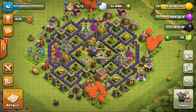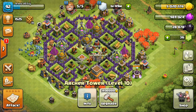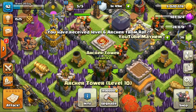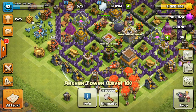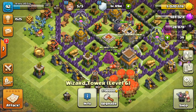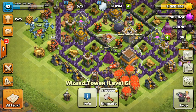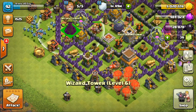Tip number two is really easy and helpful. We've all been in this situation where we want to change the placement of objects — for example, swapping an archer tower with a wizard tower for more defense. What we usually do is take out one tower, place the other, then move the first back — which takes a lot of time. The easier trick is to just take the wizard tower and drag it on top of the object you want to swap it with, and it will automatically swap.